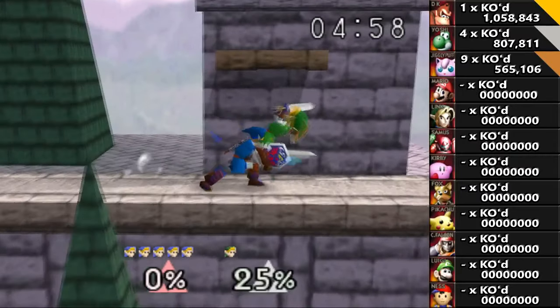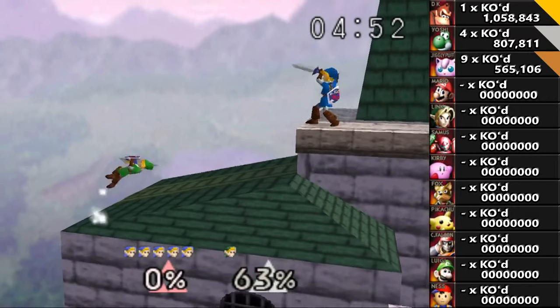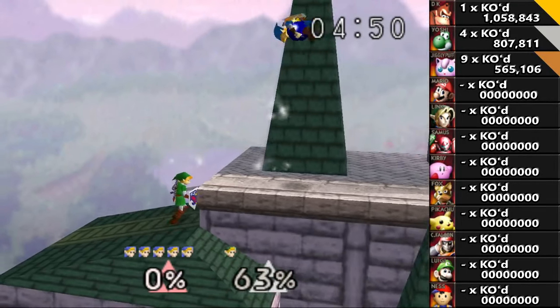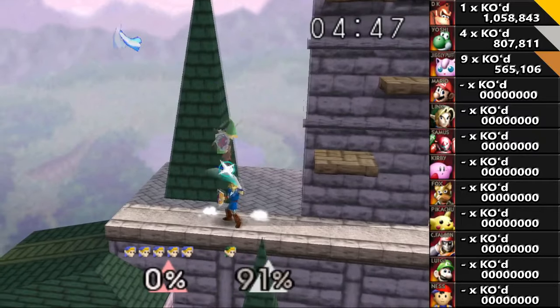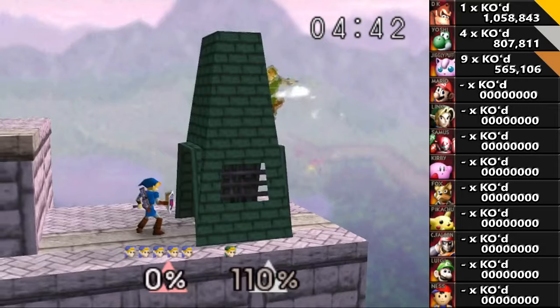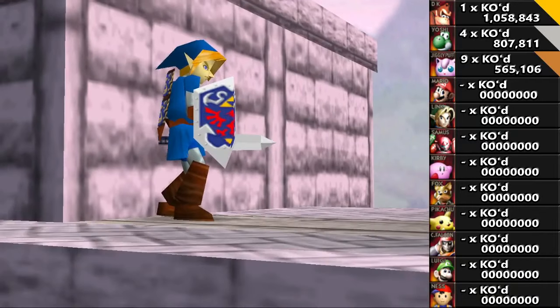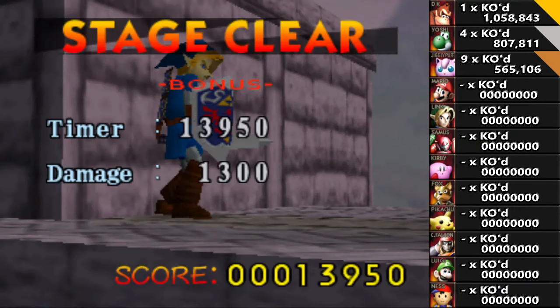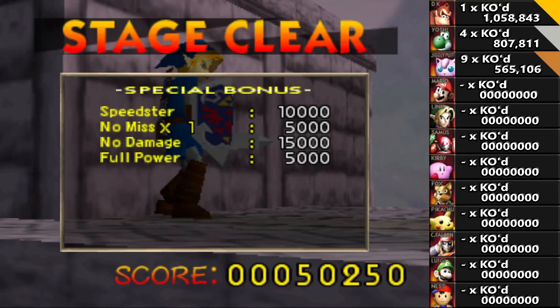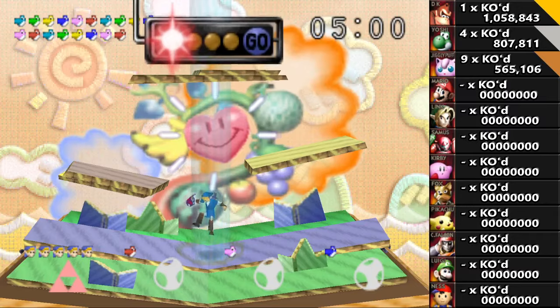I'm first! Doing pretty good so far. Oh, that was close — I almost took damage. Okay, that actually went really well. Speedster and no damage — that's a good start. Now, if I'm right, I should have an equivalent damage setup if I use my spin attack recovery.